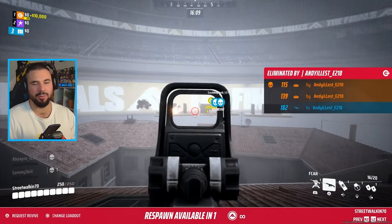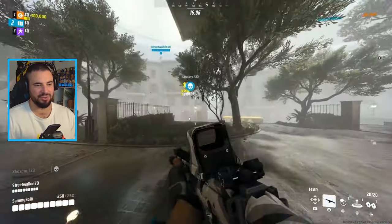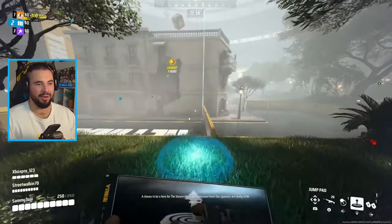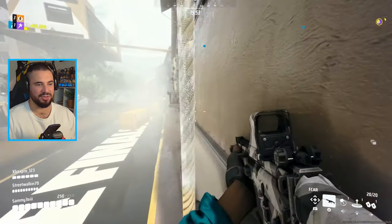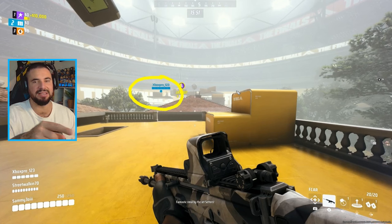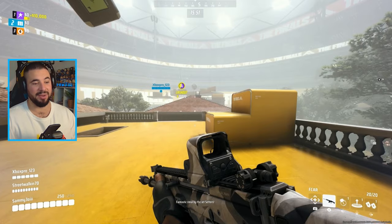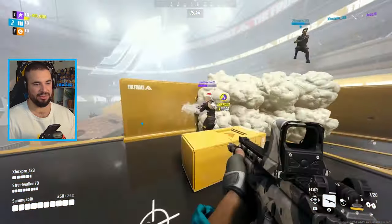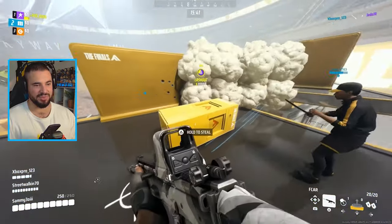Our teammate does a good job getting involved in the gunfight without putting himself in danger so we can both respawn. I want to get back on that objective but I'm not going to rush it. Everyone's jumping onto the back of it — that's generally how moving platforms go because people end up chasing the objective and it ends with everyone coming from the back. I'm trying to think: they're all going to be fighting on the back, so I'll try to get onto the front of it.